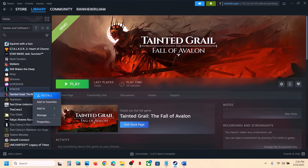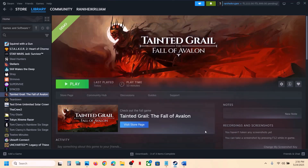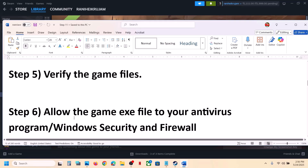The next step is to verify the game files. Right-click on the game, select Properties, go to the Installed Files tab, and click on 'Verify integrity of game files.' Once the verification is 100% complete, launch the game and check.